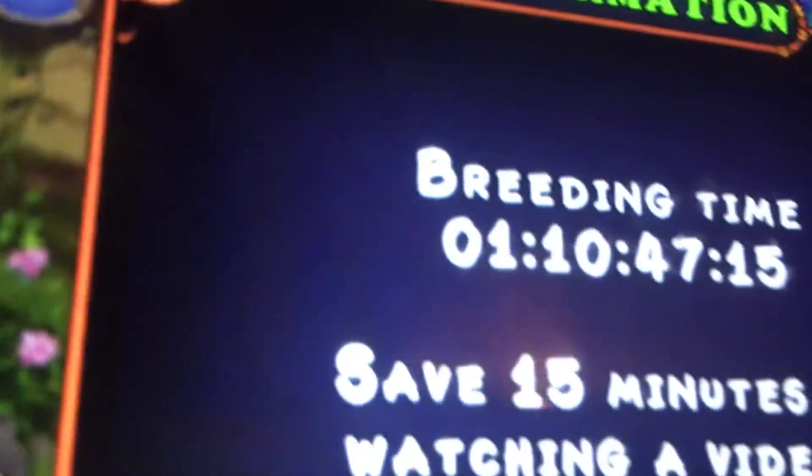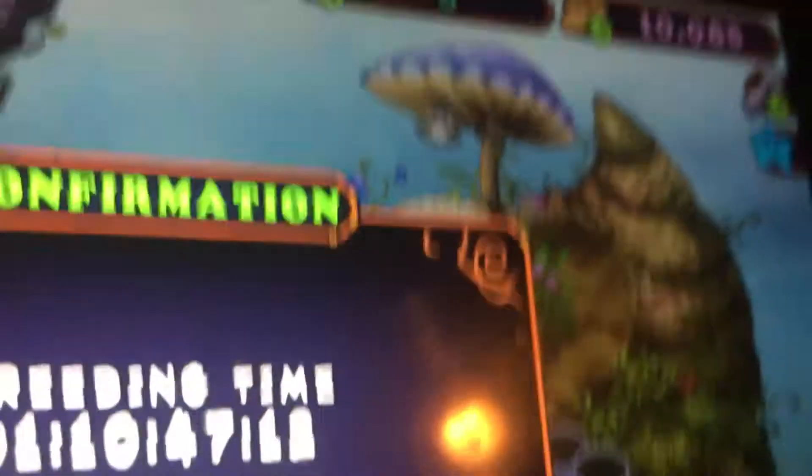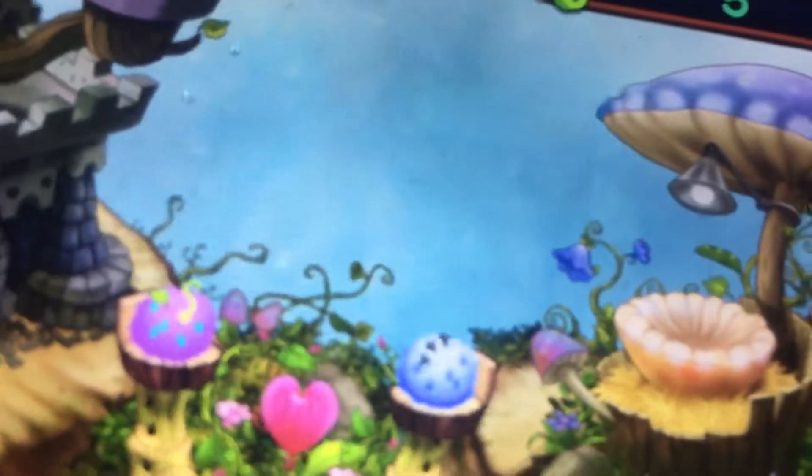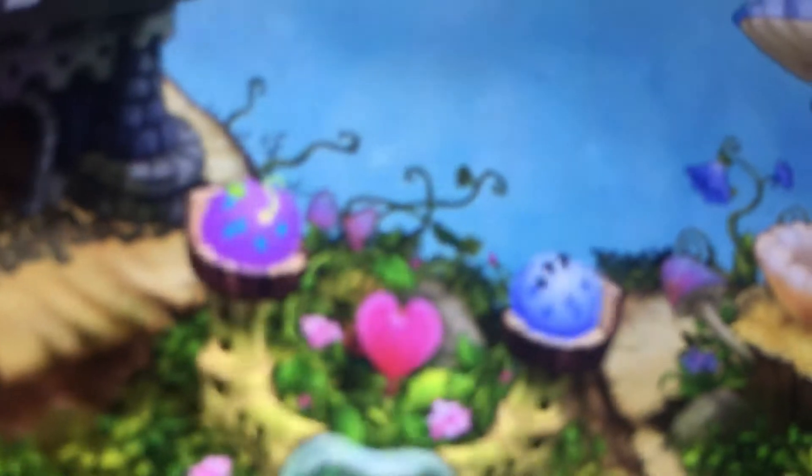Here's the thing I wanted to show you. The breeding structure is one day, 10 hours, 47 minutes, and 11 seconds. You know why this is special? This is how to breed a Sugar Bush — you have to wait one day and 12 hours to get this special Sugar Bush. And you need the Clam, Egg, and the Bulgarth.